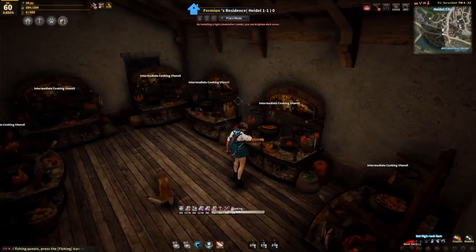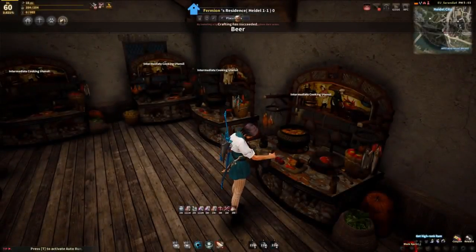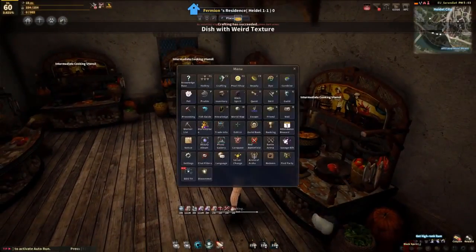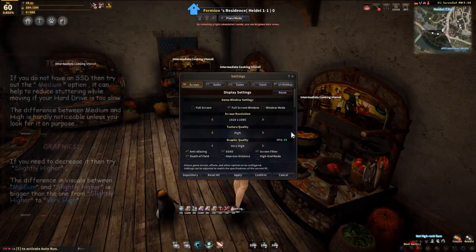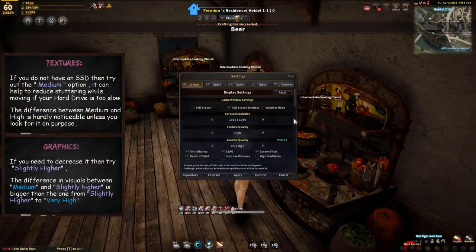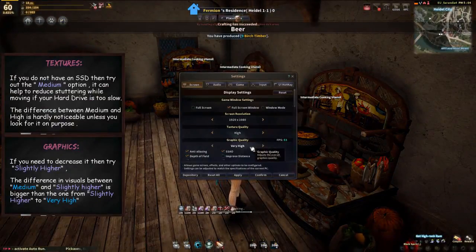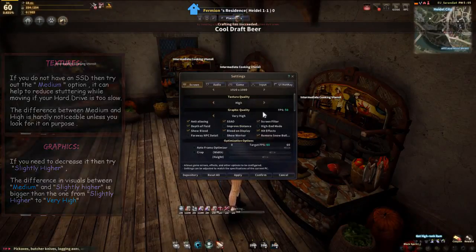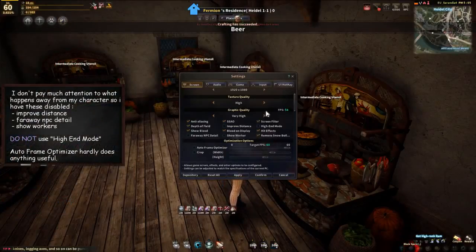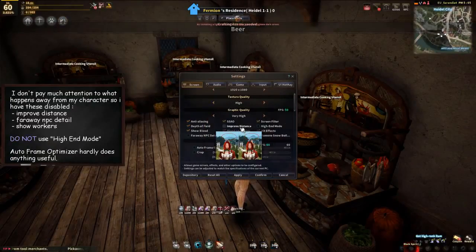So with that in mind, let's start talking first off about the in-game settings. I am going to be scrolling through all of them — if you want you can just copy and paste them, but I am going to be only briefly discussing the more important ones. Starting with the textures and graphics, I have those maxed out simply because I can and I don't really see any downside to dropping them. But if you don't run the game from an SSD you might want to consider dropping the textures to medium. I don't really pay attention to far away objects so I have those disabled, and I don't use the autoframe optimizer because I either turn the effects on or off myself.